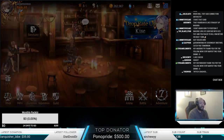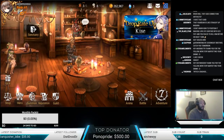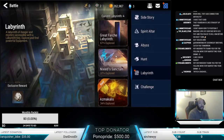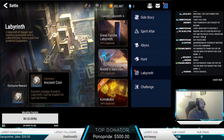The other way to get Ancient Coins is through Battle mode. If you go to the Labyrinth and just do these Labyrinths, as the game pretty much shows you, you'll get Ancient Coins as well as gear as exclusive rewards.